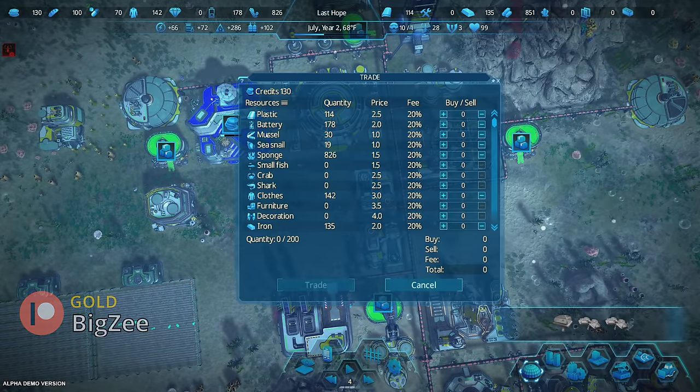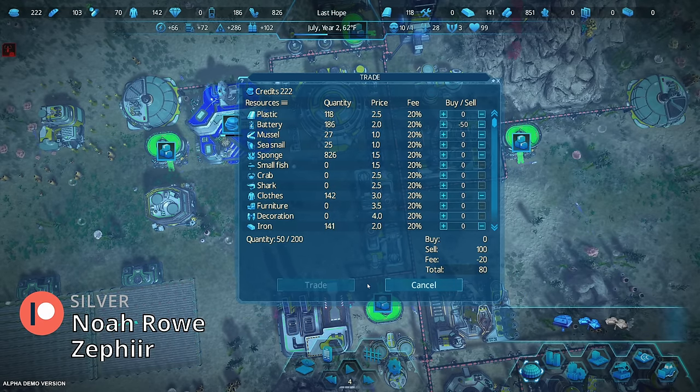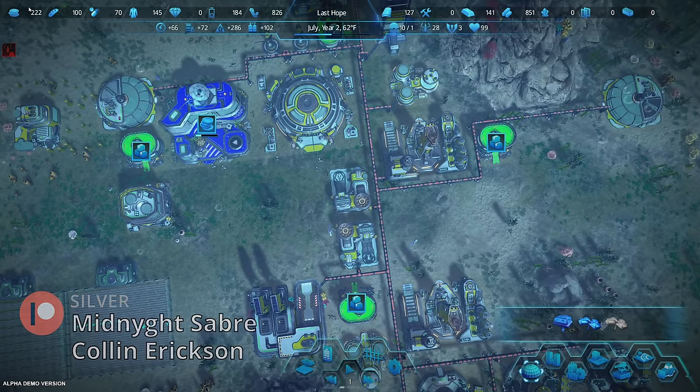I'm going to quickly sell some batteries because I don't need this many. I need some extra cash — I'm actually low on money. I have to wait for the ship because I already have a trade pending.